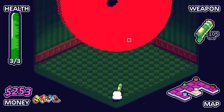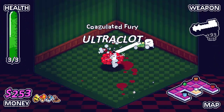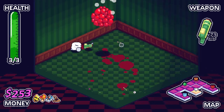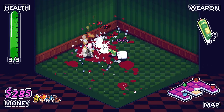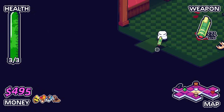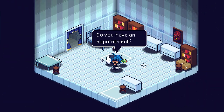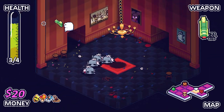We do actually have enough to buy some HP as well if we want — probably wouldn't be a bad idea. Remember, when this guy splits, the money disappears over time, so gotta kind of be on it with grabbing all that money. We could buy more damage now though. You know I love damage. Look at my health as well — okay, perfect.